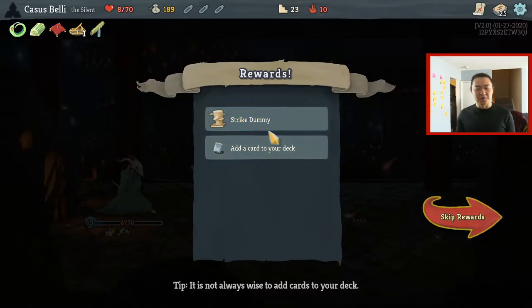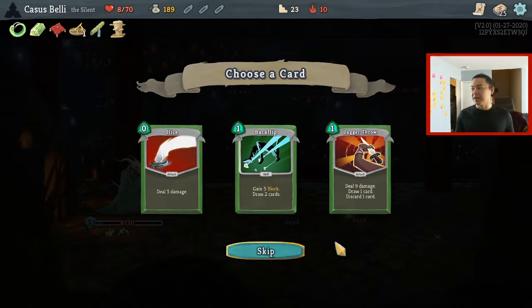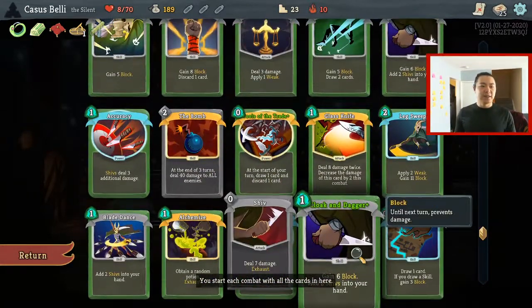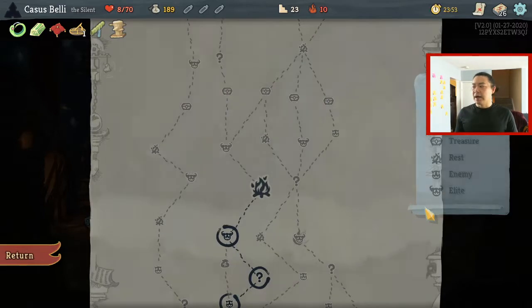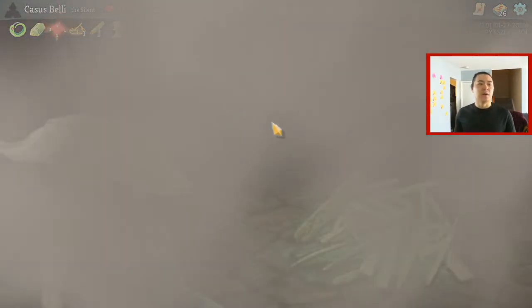Little bit of spice, but that was close. Strike Dummy relic — Strikes deal three additional damage. That makes the fact that we didn't remove a single Strike this game yet more tolerable, less of a tough pill to swallow. With one Backflip, I'll take a second one. I like having two Cloaks and two Backflips in my deck in an archetype such as this one.